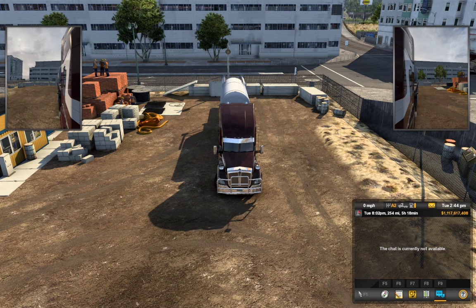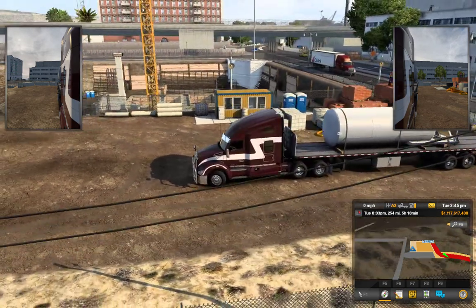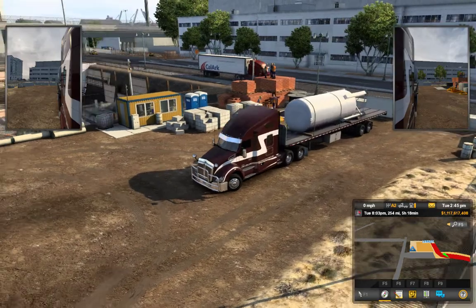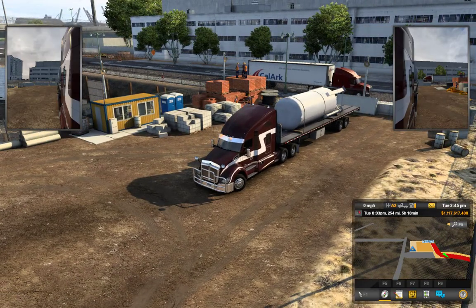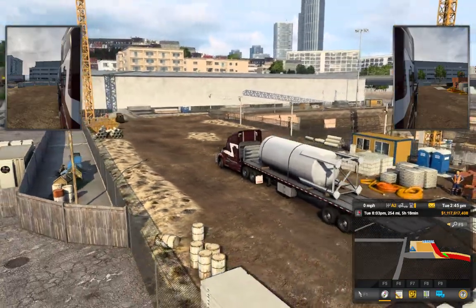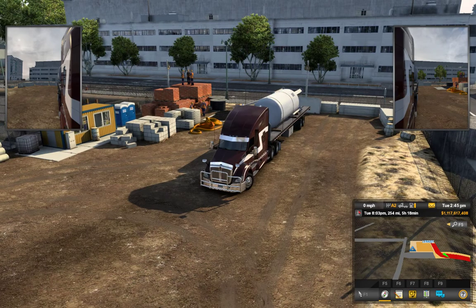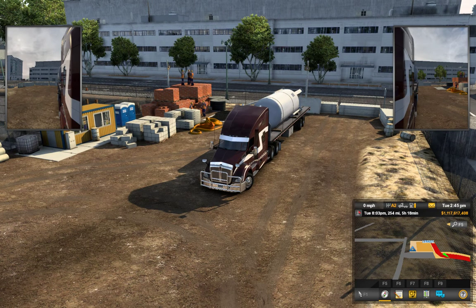Hello everyone, welcome back to American Truck Simulator. Today we're going to be doing a short run. Let me fix the map first. We're in San Francisco going back down to Bakersfield, California, taking this reservoir tank down — 254 miles.